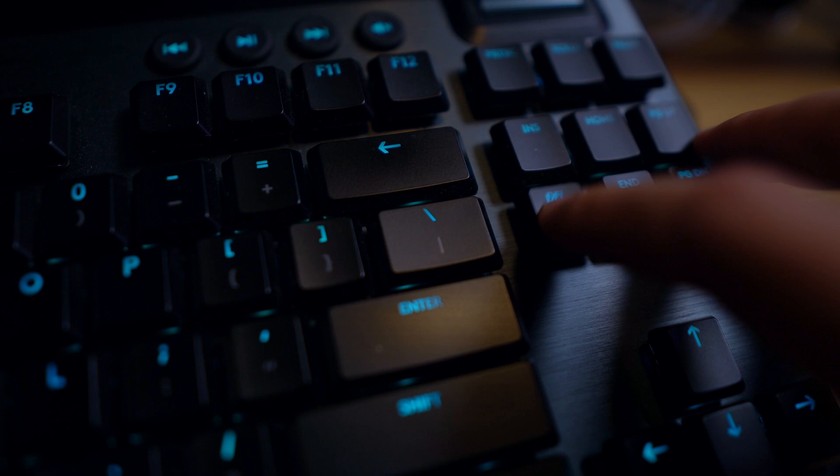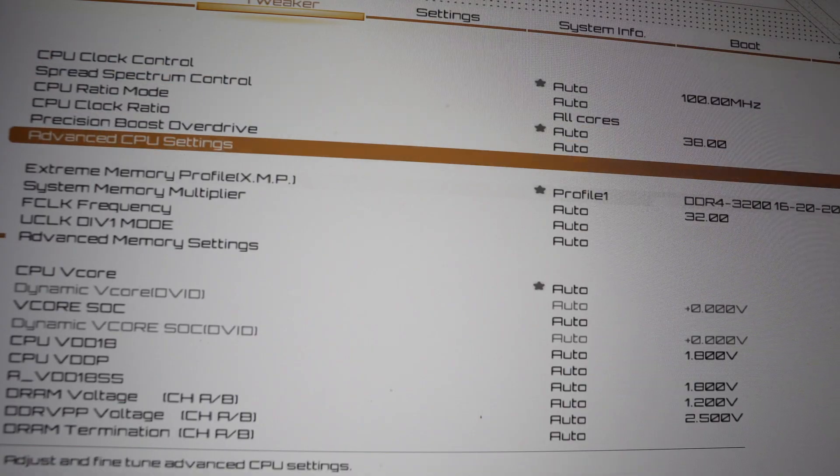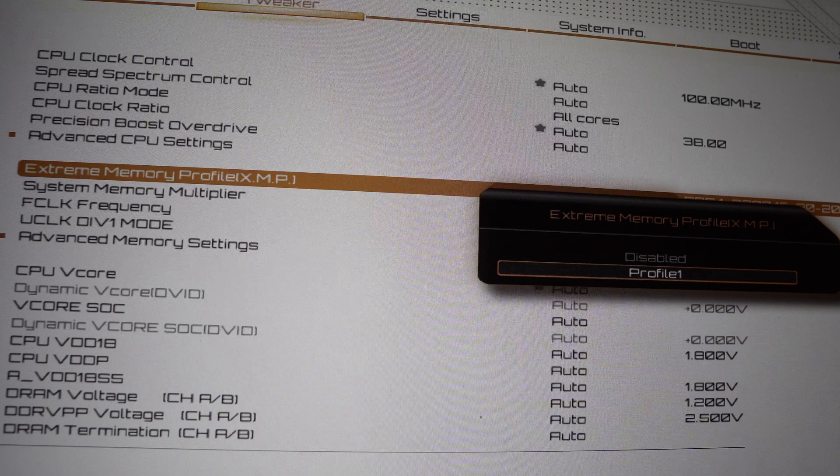Usually it's something like the Escape key, Delete key, F11, F12 — something along those lines. Once you're in the BIOS, you'll just want to find the setting for XMP profile and make sure it's enabled.